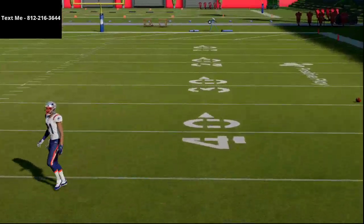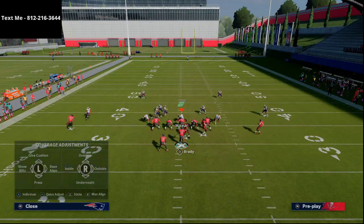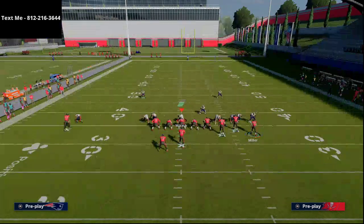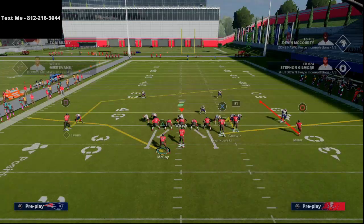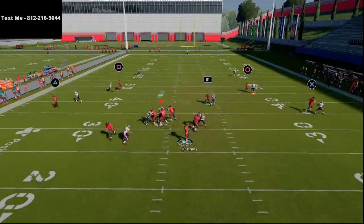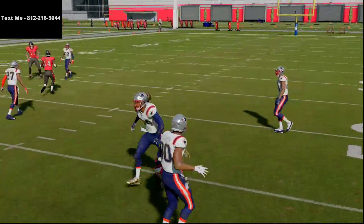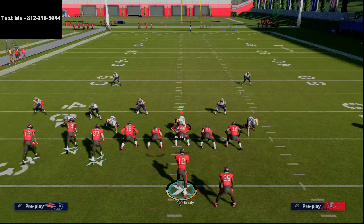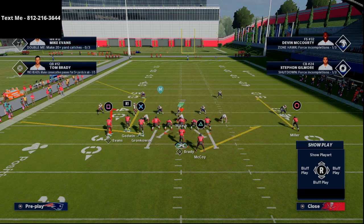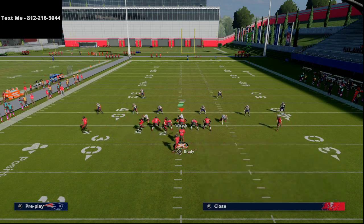Brady just needs to make a slightly better throw there and he'll complete it. This is two man under with press, shading down and shading inside — everything they can possibly do in man coverage to stop this — and that curl on the outside with a low pass lead inside and an aggressive catch is going to be wide open. Man is the difficult part; zone is the fun part. There is no zone in the game that can defend this route combination, and that's why I love it so much.